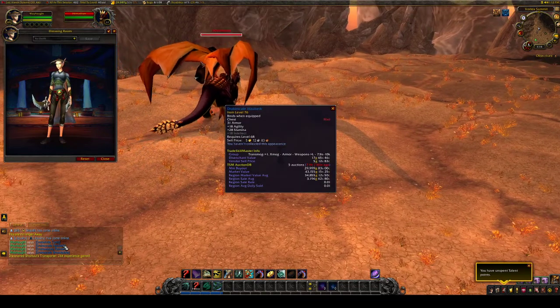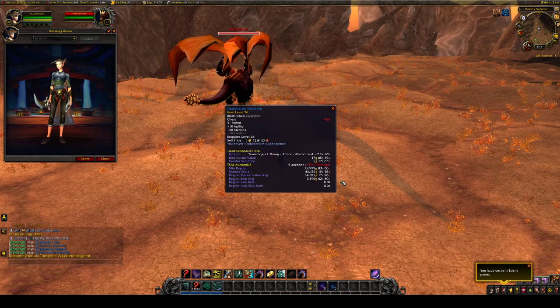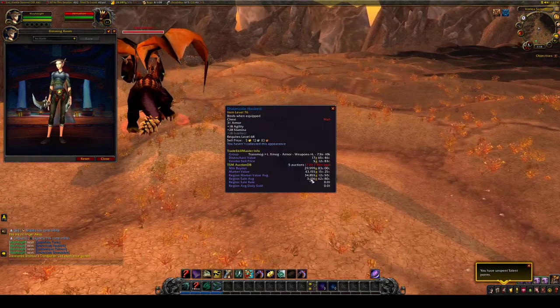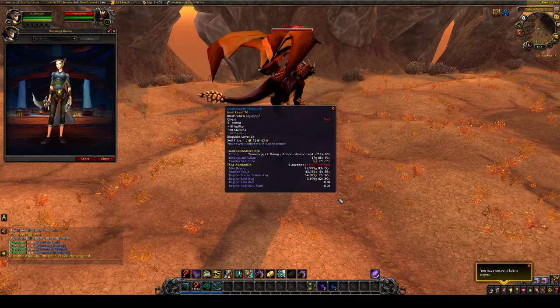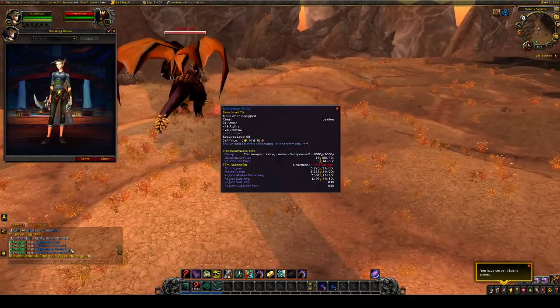There is the Drake Scale Hauberk — I have no clue how to say that, hopefully that's correct. This one's pretty expensive though — 34.8k region. That's crazy. 0.01 sell rate for this one and the previous one, the Drake Hide Tunic.